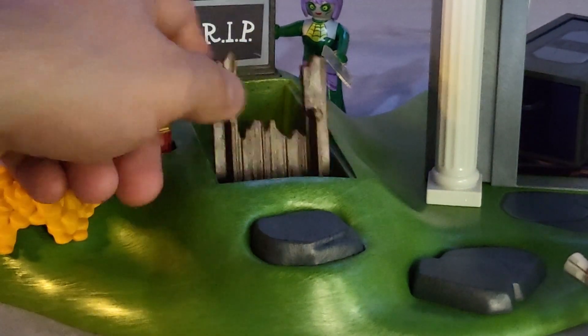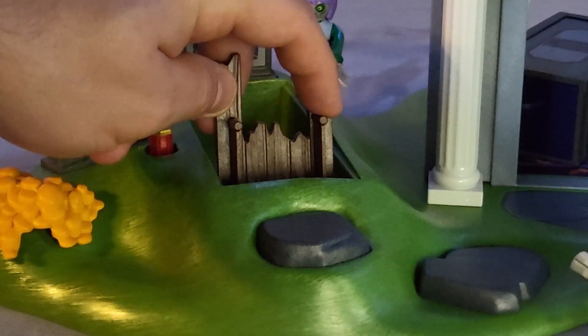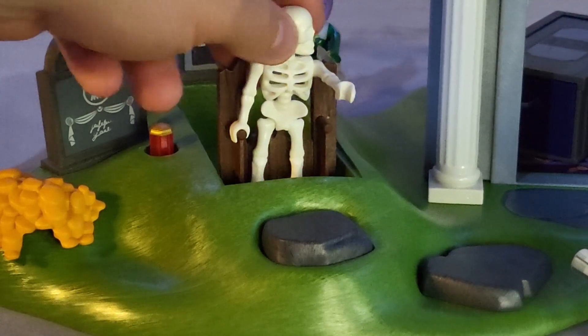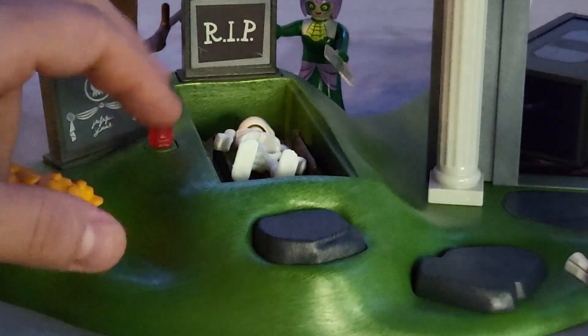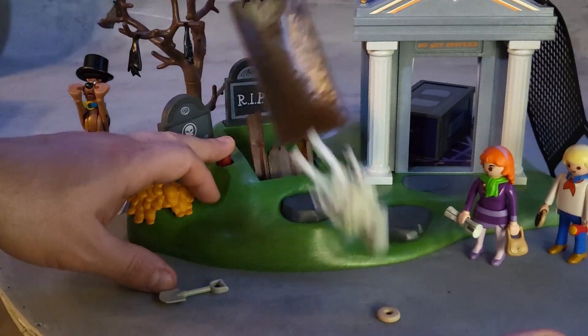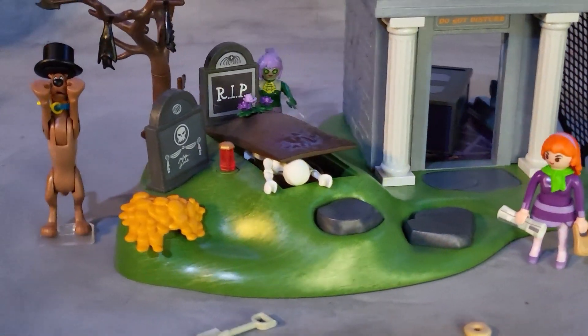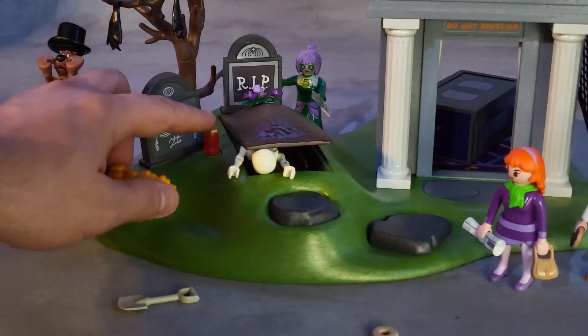This is how it works: if you press here it comes up. It's just a little platform with two supports. You put the hands of the skeleton to hold him in place, so when you push him up he stays in there and doesn't fly off. If you leave him loose when you do it, he flies off. You can also pose it as if the skeleton is coming out from underground.